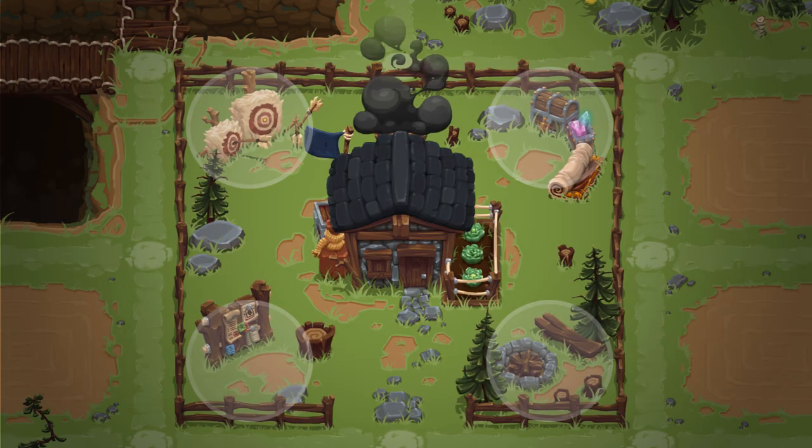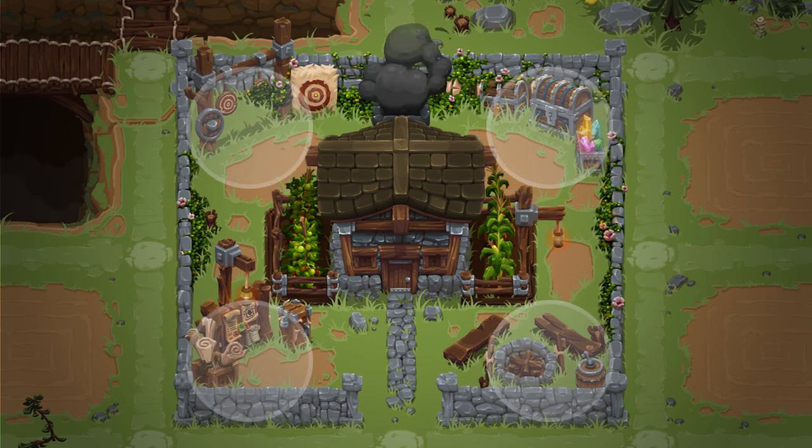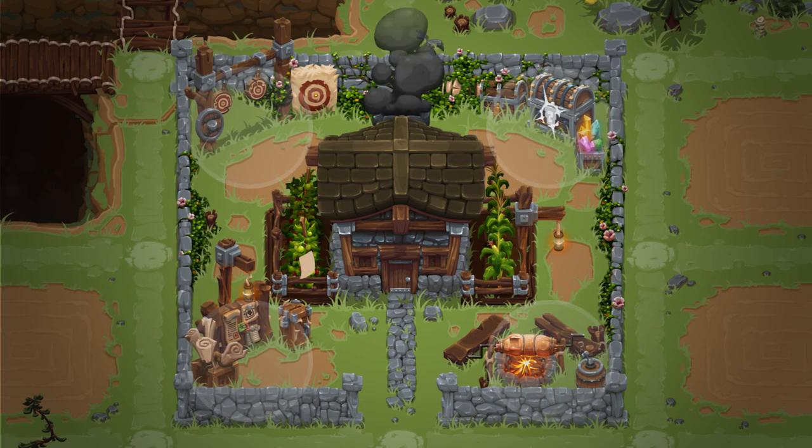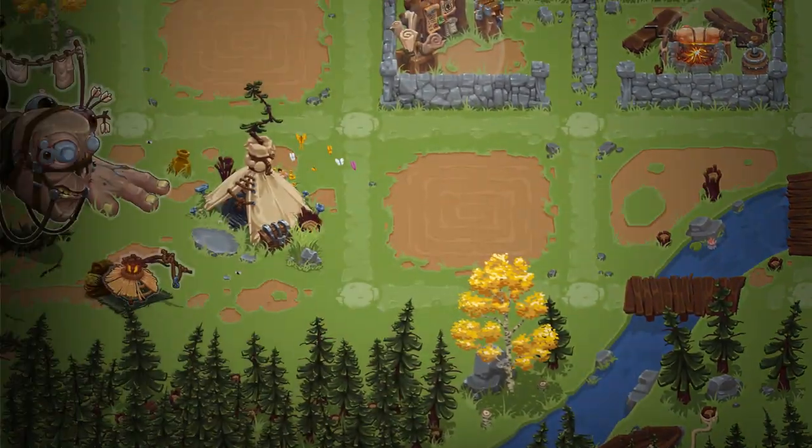Hamlet Grab is a turn-based RPG, strategy, and monster collector rolled into one. You'll build and manage a settlement in the mutant infested forest known as the Sieve with the help of some strange allies.